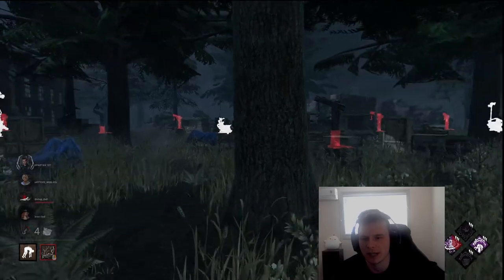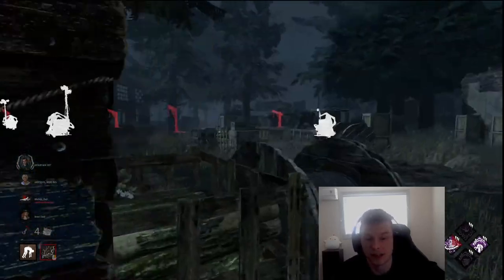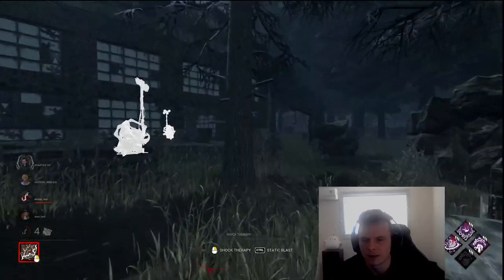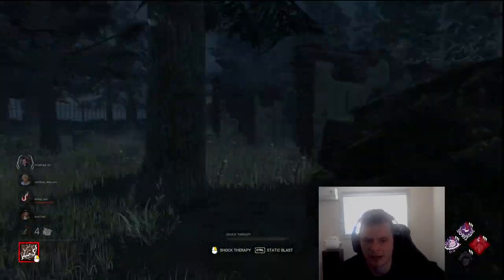I should have information from Thrilling Tremors — no gens being worked on. Do you think I want to hook her in the corner of the map when I know all the action is down here? I see that scratch just then fading — he's running to the right. So I'm going to instantly go left, up the hill, and come down on him. He's going to be on the right-hand side of that hill.